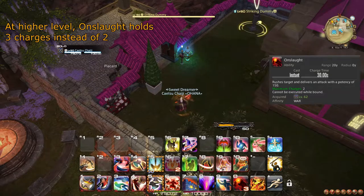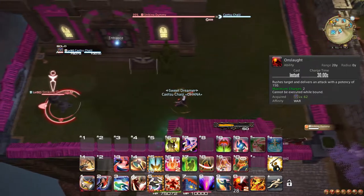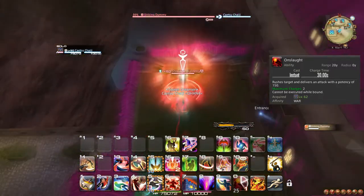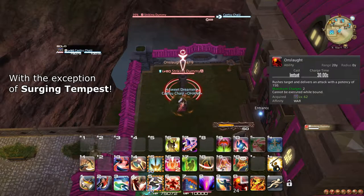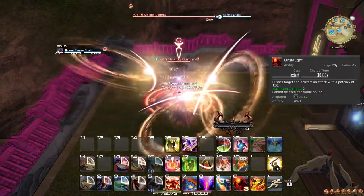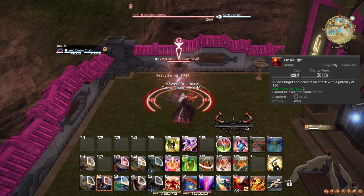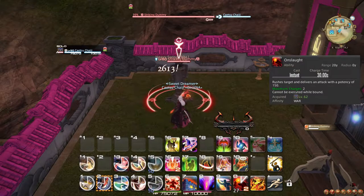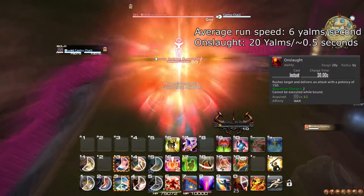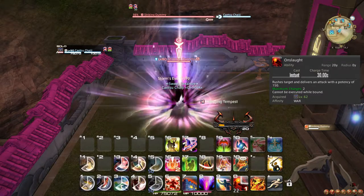At level 62, you learn the ability Onslaught, which functions as a gap closer. It can hold up to 2 charges and generates 1 every 30 seconds. Because the Warrior job does not have any ability to buff its non-weapon skill attacks, you can make extremely liberal use of this ability outside of optimization with a raid team. Due to it containing 2 charges, you should always use it in such a way that 1 charge is busy charging at all times. Keep in mind that the distance Onslaught can move you in an instant can save you over 3 seconds of running, so it is rarely worth sitting on charges if you need to run a significant distance to your target.